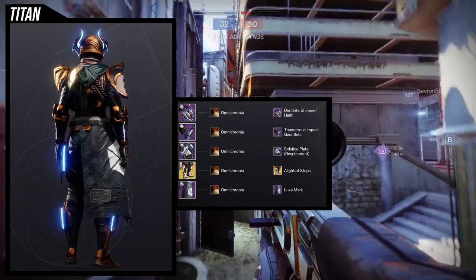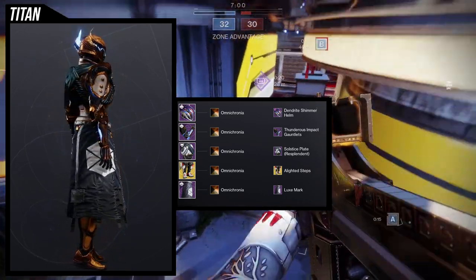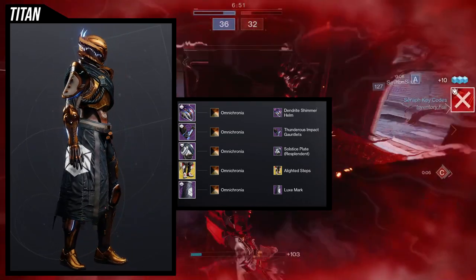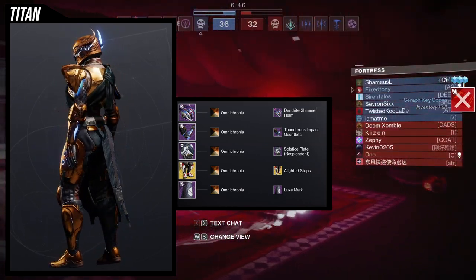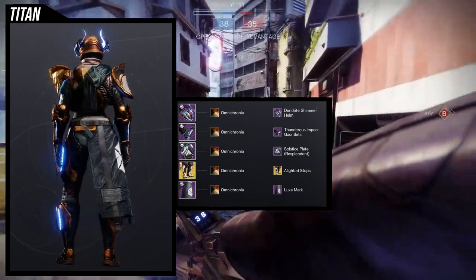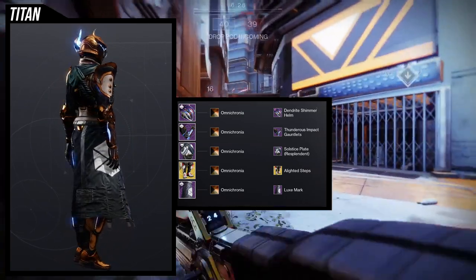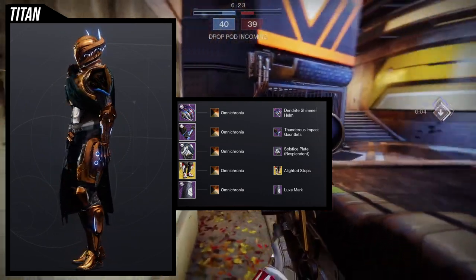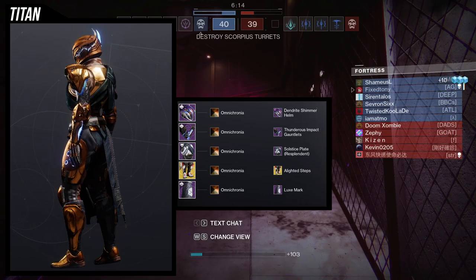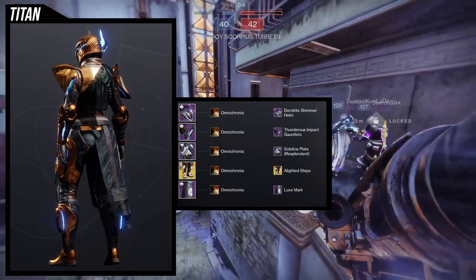The reason I'm using the Path of the Burning Steps with the Alighted Steps ornament is because it has a glow. For the Luxe Mark — I like to combine it with the Alighted Steps because on the right side of the hip there's a glow, but on the left side there is no glow, it's shut. So I always pair the Luxe Mark there to cover that up. The shader we're using for this one is Omicronia — I had some money left over and I decided to get it because I've always wanted it. It gives a really cool blue color for the glow.